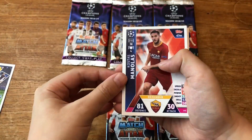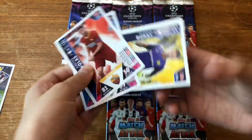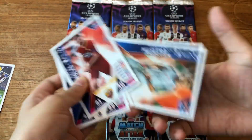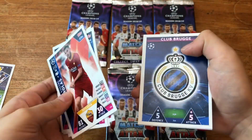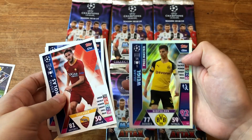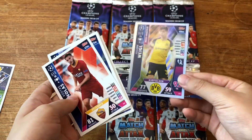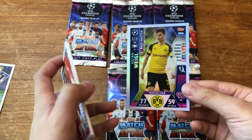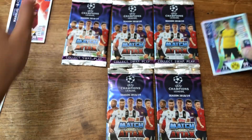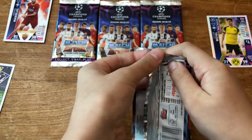First pack: we got Custis, Manolas, Harry Winks, Roman Berkey, Bernardo, Muslera, Club badge, and the Julian Wagle Pass Master — 92% of all passes successful. That is a very good Pass Master, so we'll keep that. On to the next pack.